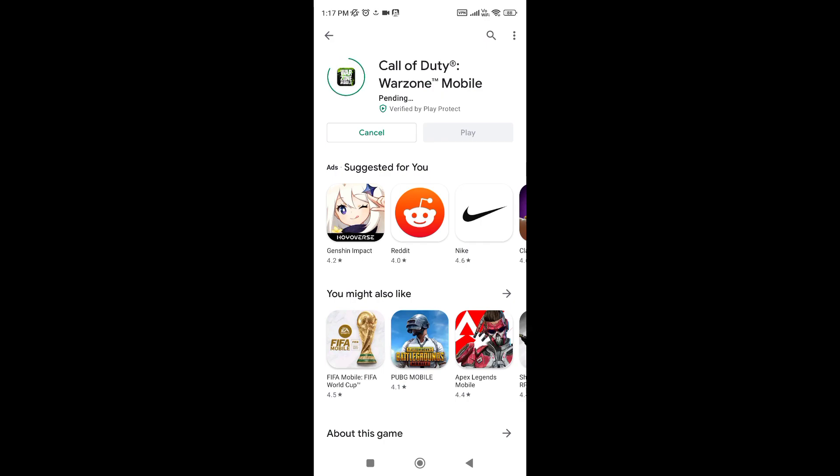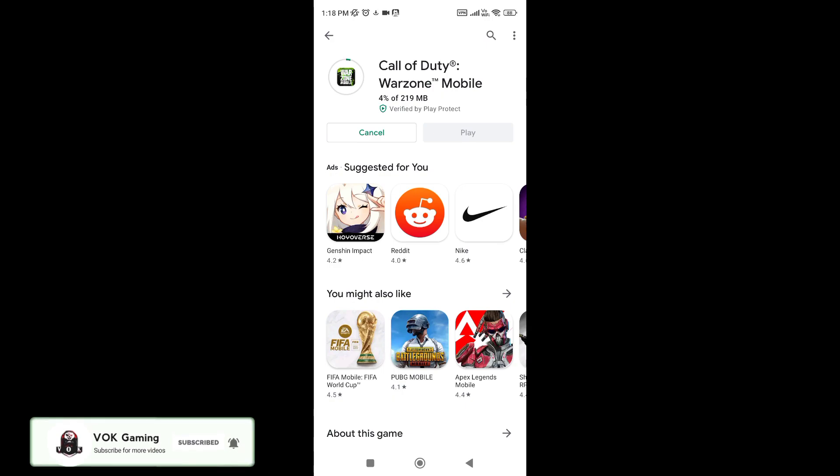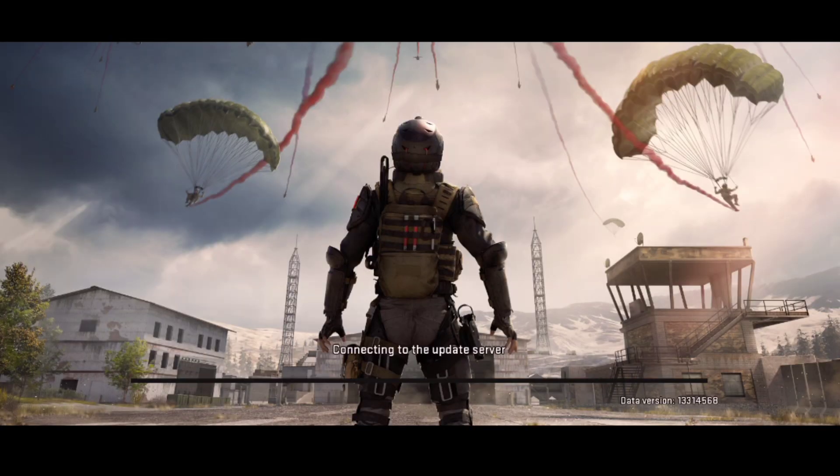So you have a game with 200 MB. You will download the app and then connect it to the update server. Maybe you will see another app. We will check that.